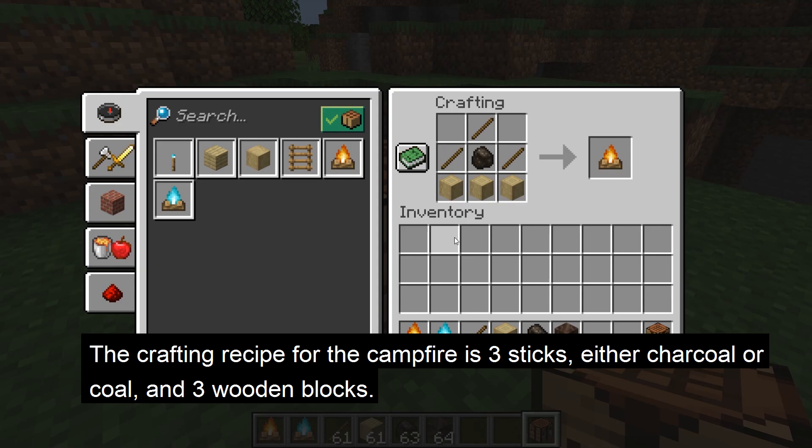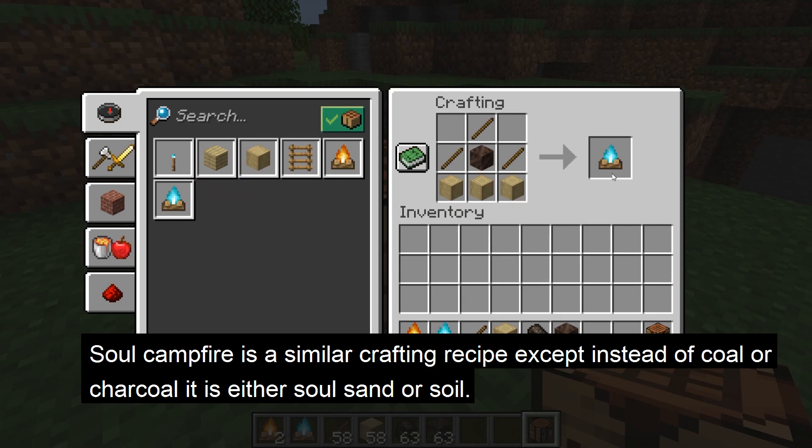There are some differences between the two that I will explain. The crafting recipe for the campfire uses a crafting table: three sticks, coal or charcoal, and three of any wood, log, stem, or stripped wood, which crafts into a campfire.